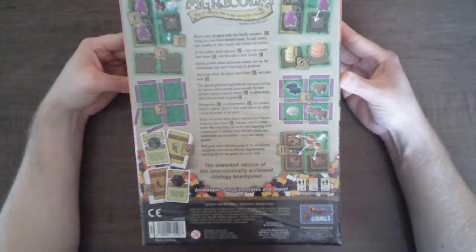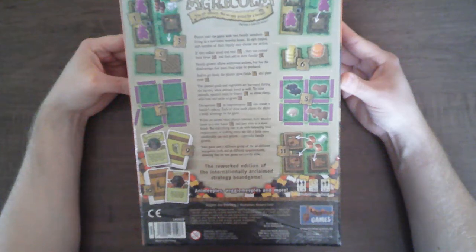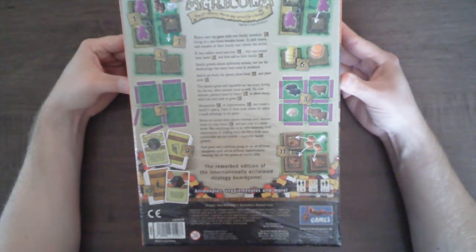To raise animals, pastures must be fenced to allow sheep, wild boar, and cattle to graze. Occupations or improvements can ensure a family's upkeep — each of these cards allows the player a small advantage in the game. Points are earned when players renovate their wooden house to a clay house and later even to a stone house. Everything to do with balancing food requirements or making everyday life more comfortable can earn points, especially family growth. Each game uses a different group of the 48 different occupation cards and 58 different improvements, ensuring that no two games are exactly alike.